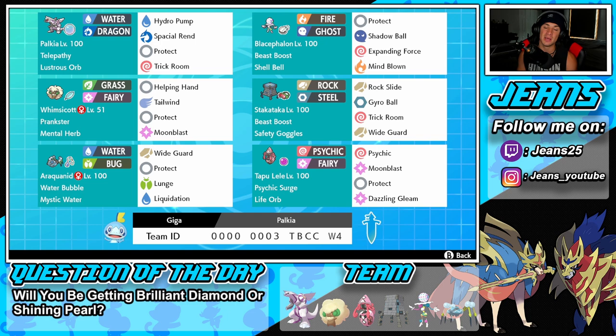Middle left we've got Whimsicott — great support Pokemon for this team. Prankster ability, Mental Herb so he can't be Taunted. Moves: Helping Hand to assist an allied Pokemon, Tailwind for speed setup, Protect, and Moonblast for STAB.